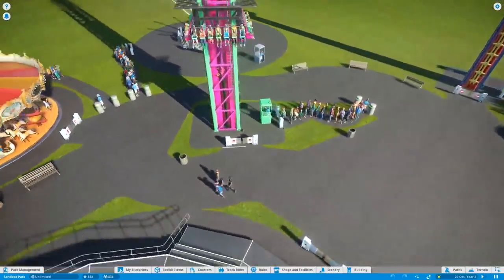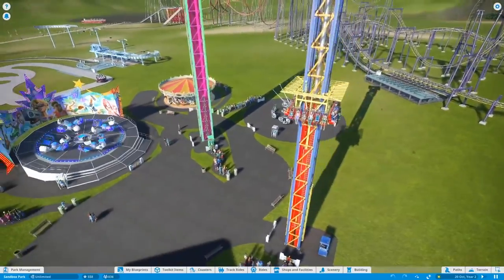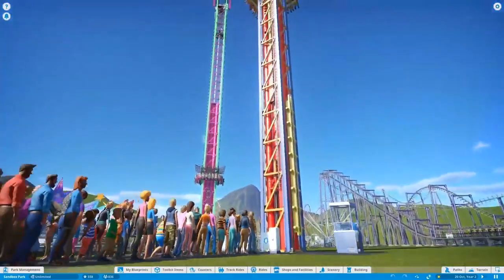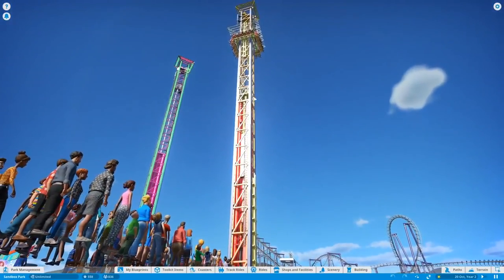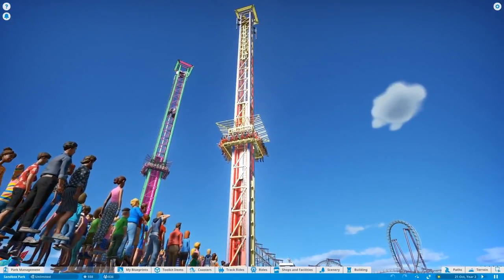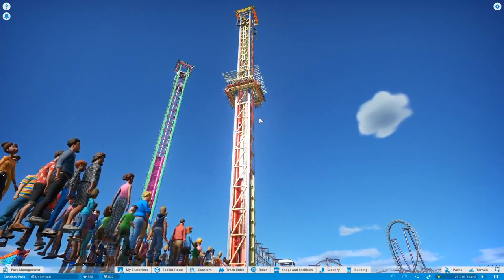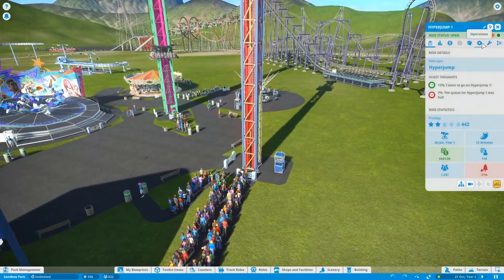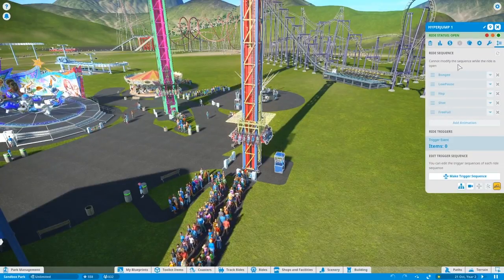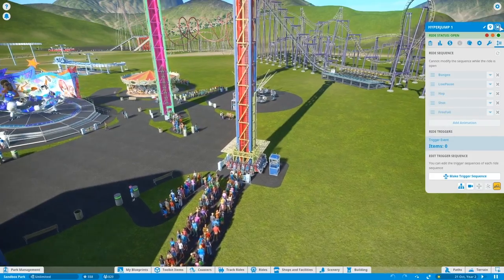Talking of not too big footprints, these two towers - I think we don't need to talk too much in detail about these two because it's basically the same. The smaller one is just about right - it's not too tall, but still quite tall. We know it's a little bit of a problem that we can't resize them on our own, but at least they gave us two versions of it, which is super handy. What I love especially about this ride is we have five different sequences: the bungee, the low pause, the hop, the shot, and the free fall. This is insane.